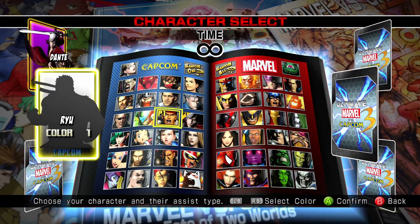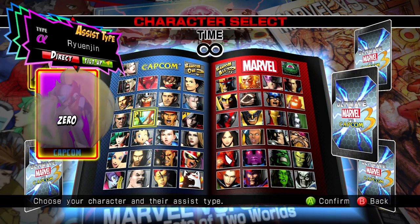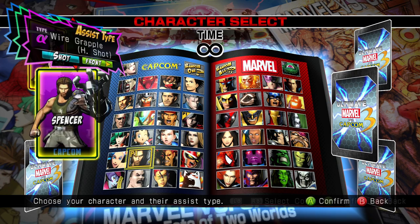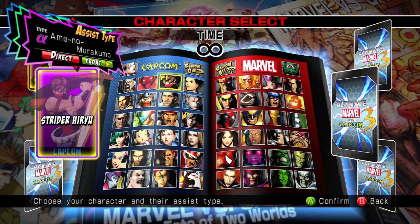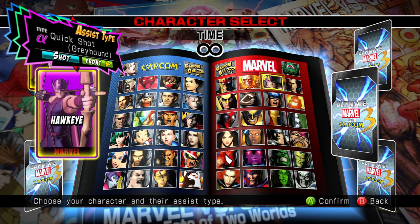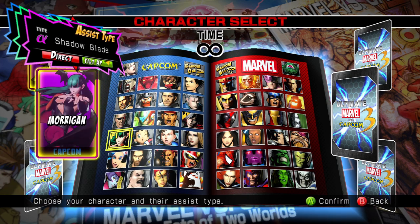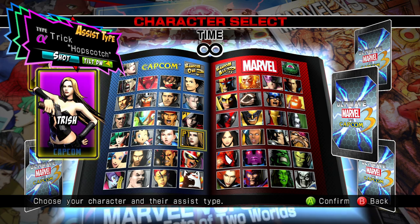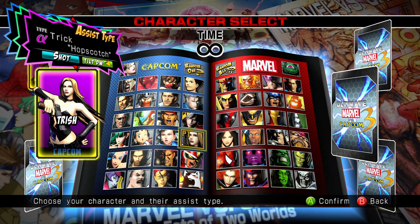Some of Dante's most popular partners are Zero, Vergil, Doctor Doom, Magneto, Spencer, Akuma, Wesker, Strider, Deadpool, Hawkeye, Frank West, Wolverine, Morrigan, and Trish. These characters can either help Dante rush his opponent down or play the long-range game with their projectile or physical hitting assists. If you have at least one of these characters on your team alongside Dante, you're good.